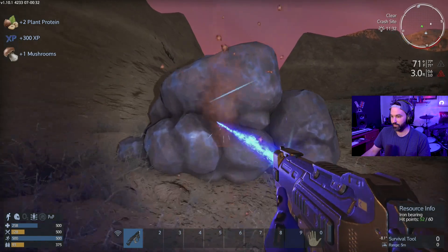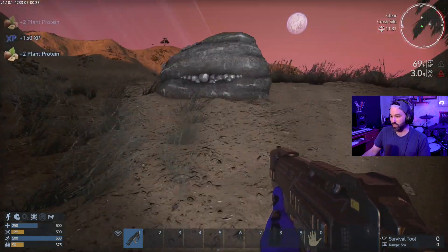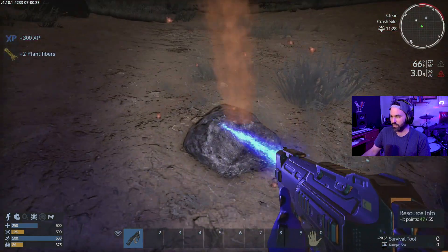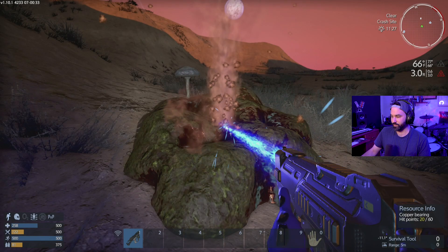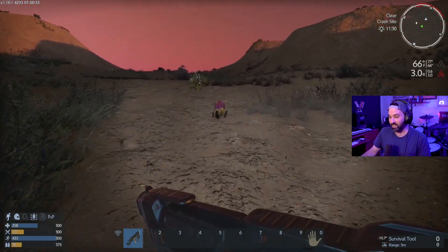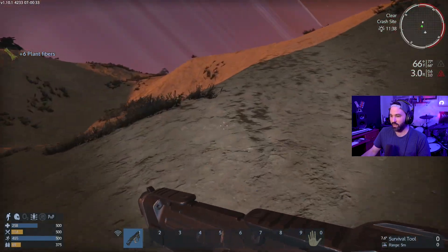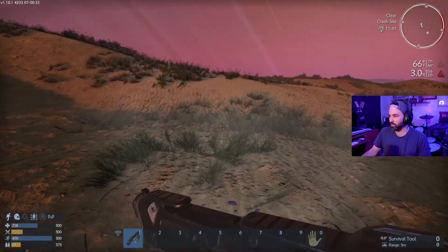Grabbing a little bit of everything. Don't know what the point of this little tree is, so we'll take it out. We're actually getting some straight up iron — getting a lot of good stuff. I think we're gonna be just fine. The biggest issue is just gonna be getting the hell off this planet — that's going to be priority numero uno. I should probably get a hover bike going too. A lot to think about, a lot to do.